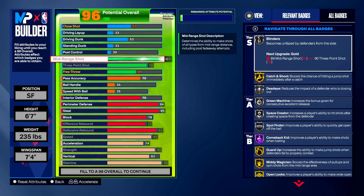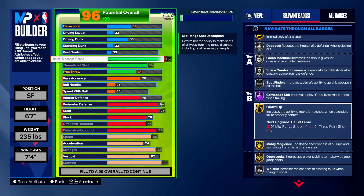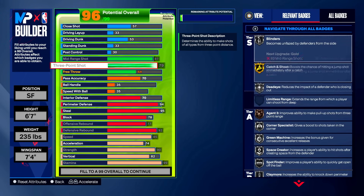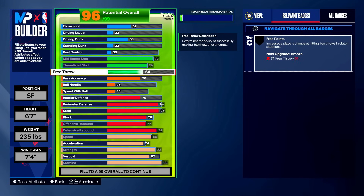With 87 mid-range you get a good amount of badges: silver blinders, gold catch and shoot, silver dead eye, green machine, guard up, mini magician, and open looks. The jump shot base is more important than the badges, but you get the best of both worlds. With 79 three-point you don't get limitless range but you do get agent threes on bronze — so you can hit fades at the wing or top of the key. And with 64 free throw, since this is a park build, we don't really need free throw.